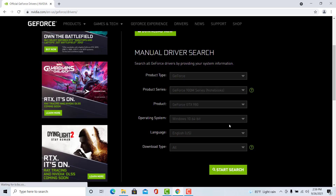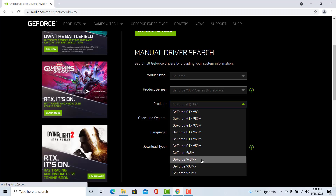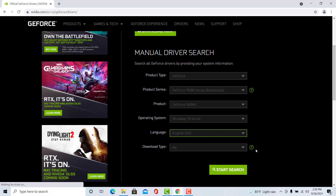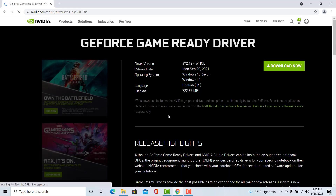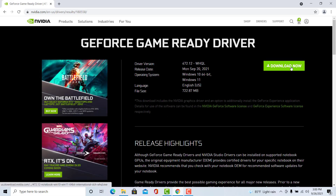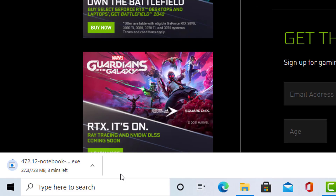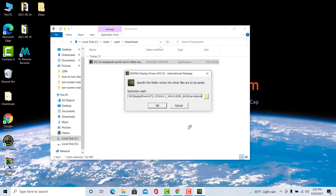Enter the information in the fields according to your Nvidia graphics card model and system version. In our case, our computer is running Windows 10 64-bit and the graphics card is Nvidia GeForce 940MX. Click on the search button and then follow the on-screen instructions to download the driver. Once the file is downloaded, double-click on it and follow the on-screen instructions to install the Nvidia driver.